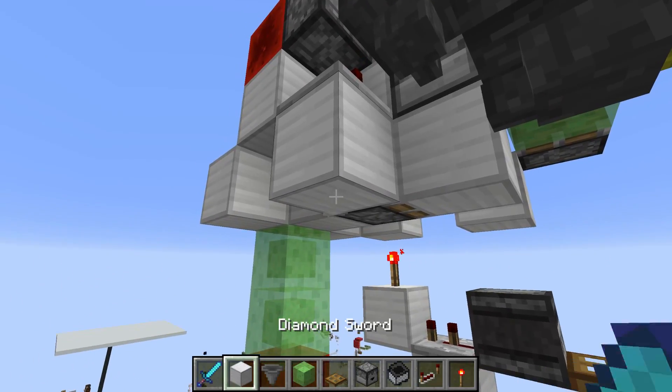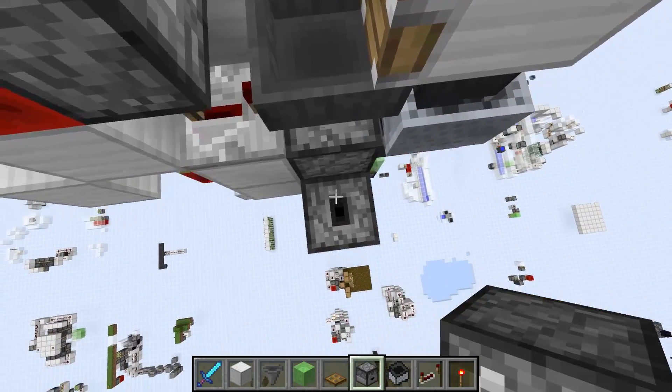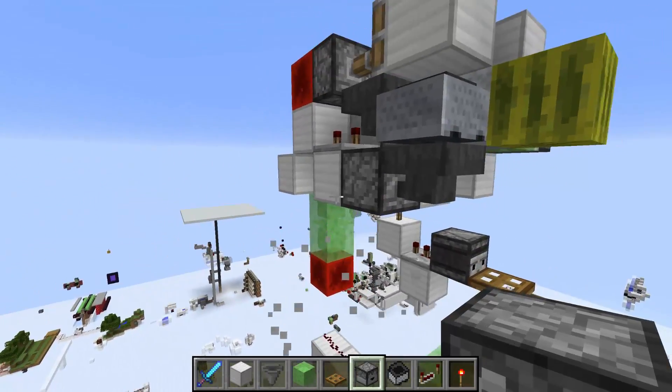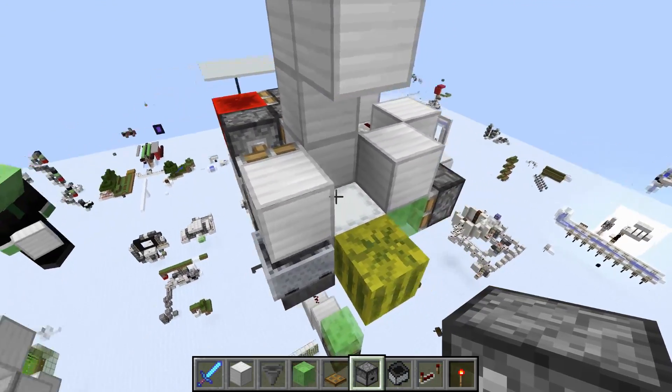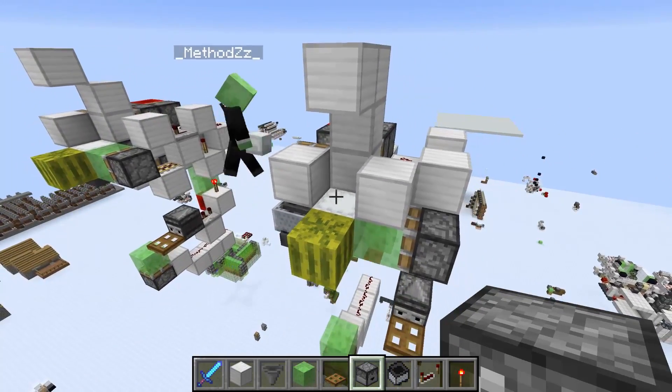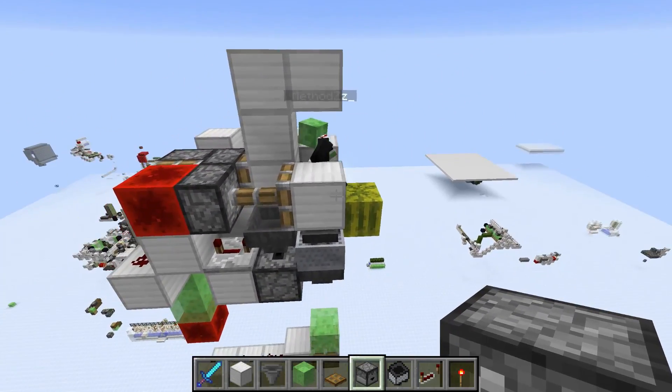I just realized I placed a dispenser there — I said dropper but placed a dispenser. It has to be a dropper — that's important. While I was testing the machine this just didn't work and I was like, what the heck is going on. So it's a dropper — I don't know why I placed a dispenser.